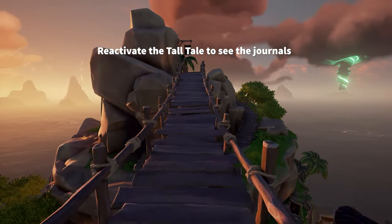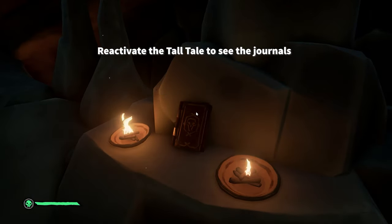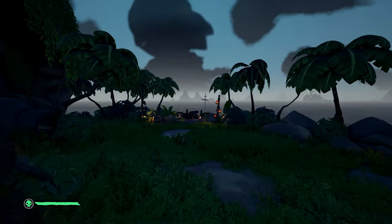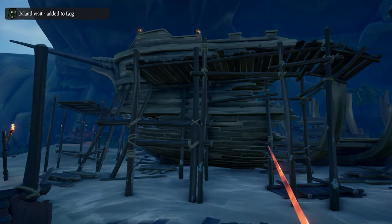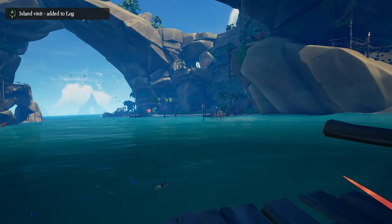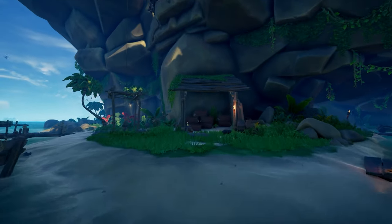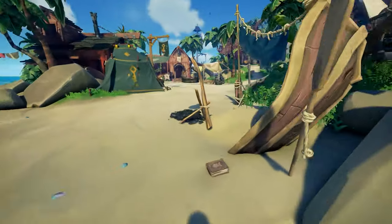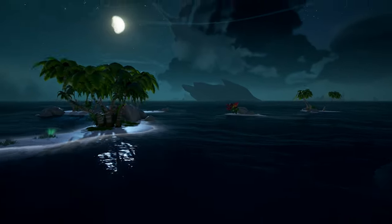The first journal is on Ancient Spire Outpost right at the top of the island. The second one is at Devil's Ridge right under the tip by the cannon. The third one is at Thieves Haven right across from the shipwreck in a hut. The fourth one is at Plunder's Outpost next to the dock in the rowboat. The last one is at N13 on the far west side.